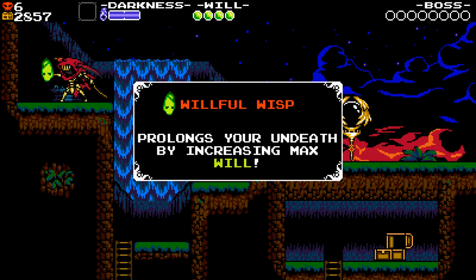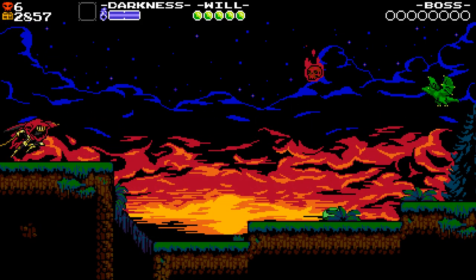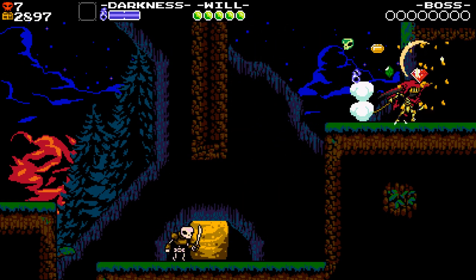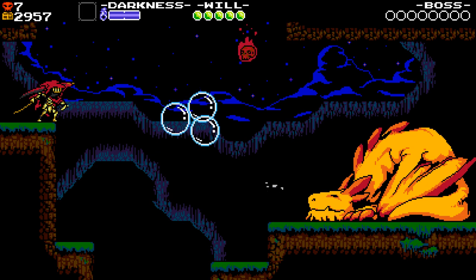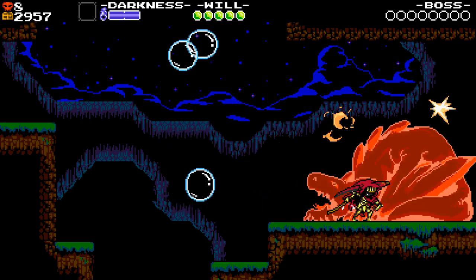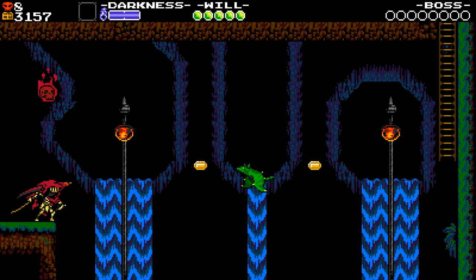We get a Willful Wisp there — that increases my max Will. These special treasure chests contain health upgrades and things like that, as far as I know. Skulls are kind of like the green coins from Plague Knight's campaign. We can also use the bubbles here. As far as I know, there's no limit to the number of times you can do this dash slash — it does have a short cooldown, of course, but other than that you're pretty much free to do whatever.